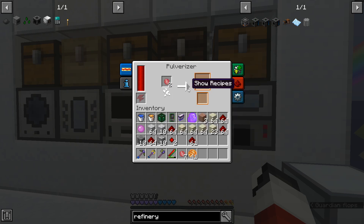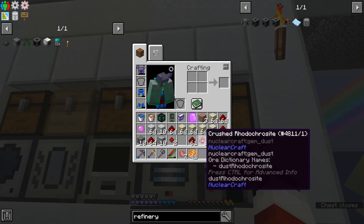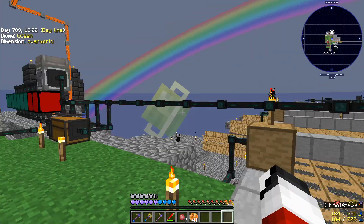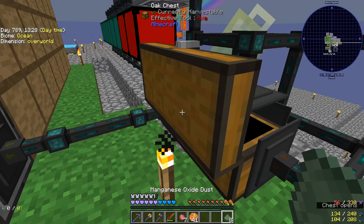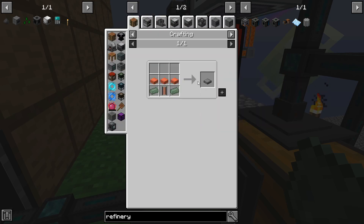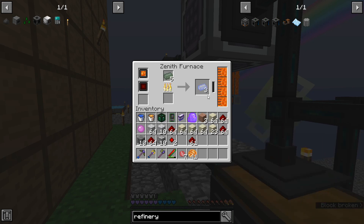So then you pulverize it — you can use a SAG mill, manufacturer, anything like that. Then you smelt it. So I go over here and pop that in, and it's gone. Then I think you smelt this — if I remember correctly, seems like it. Okay, so you then get the manganese oxide, which then you smelt that again.